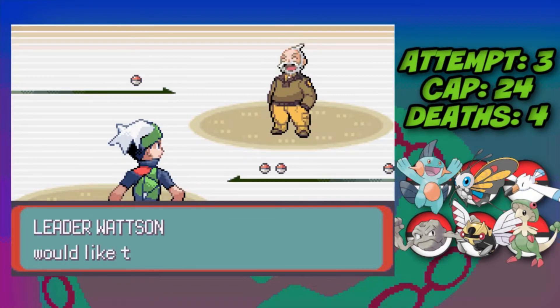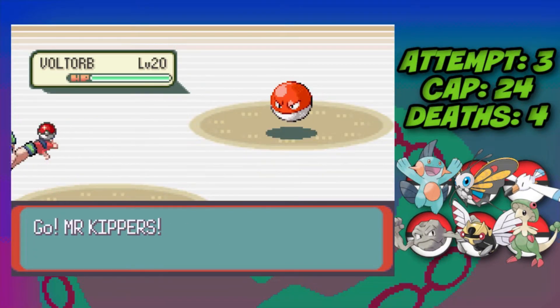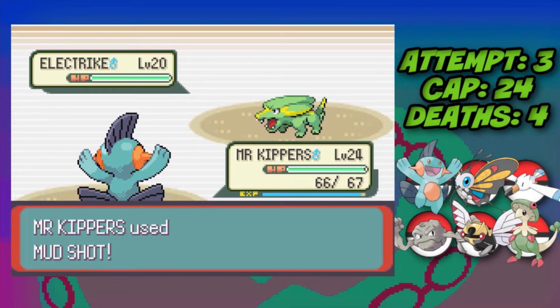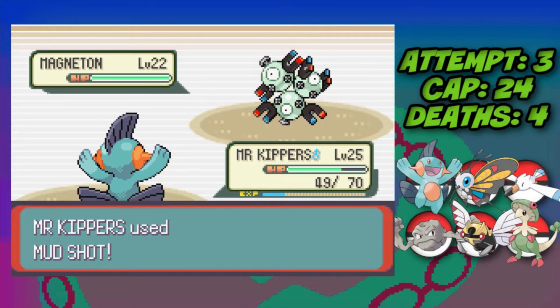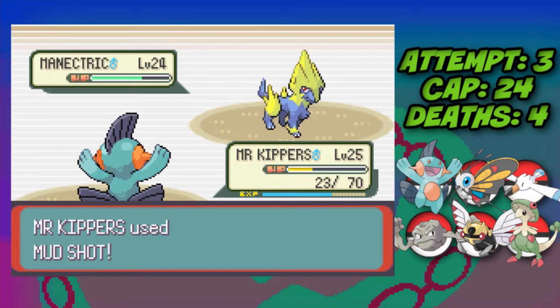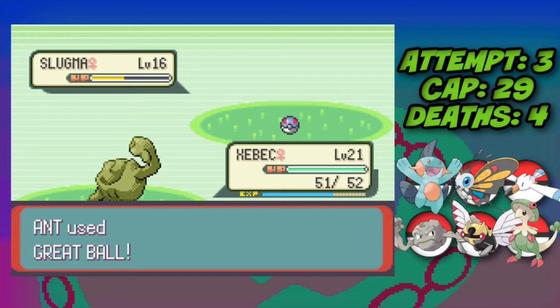Watson is completely free because we've got a Marshtomp. Mud Shot one-shots Voltorb, one-shots Electrike, one-shots Magneton, and Manectric is a two-shot to Mud Shot — Watson defeated for the third Gym Badge. We then capture a Slugma which evolves into Magcargo, and off-recording we also caught a Numel on Route 114.